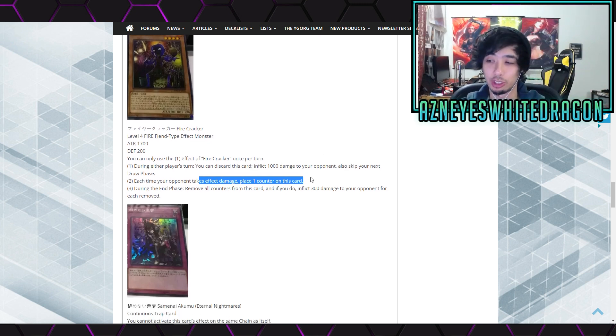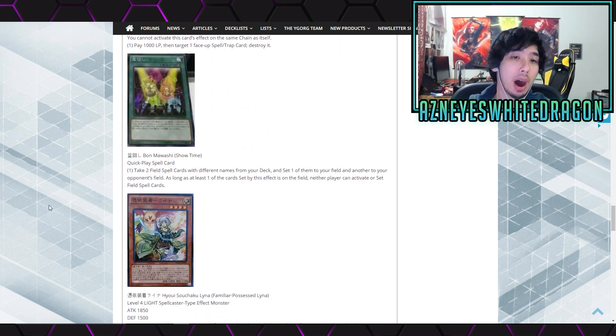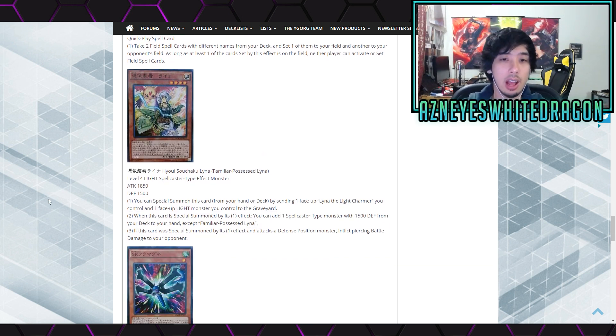Next up we have Internal Nightmares — continuous trap card. You cannot activate this card's effect on the same chain as itself. Pay 1,000 life points, target one face-up spell or trap card and destroy it. Not too bad of a card. Next up we have Showtime — quick play spell card. Take two field spell cards with different names from your deck, set one to your field and one to your opponent's field. As long as at least one of the cards set by this effect is on the field, neither player can activate or set other spell/trap cards. That's kind of anti-meta against certain archetypes that rely on field spells.